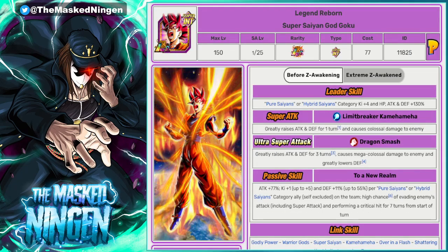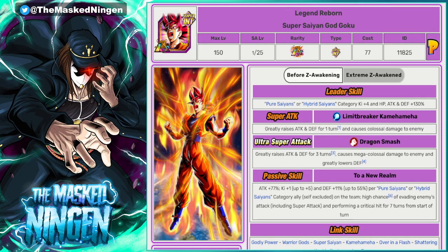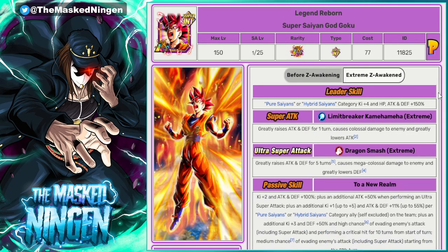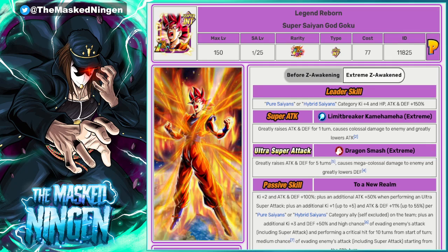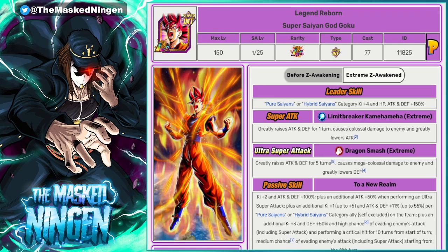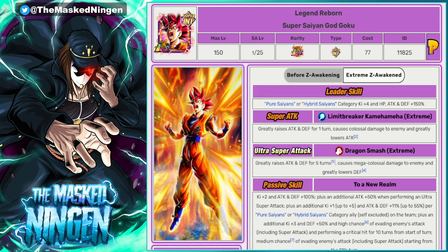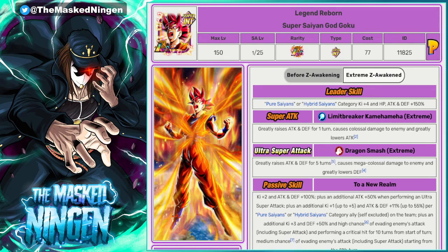Number 9, we have the LR God Goku. Before Bulma released, I would probably argue that this guy was the best yellow coin LR on Global. Obviously, his EZA is still not out on JP. I wonder if that is the main reason why he doesn't appear in any top 10 LR lists, although people like Truth probably do factor in his EZA even though it's not out on JP. Because there are other units from the anniversary and stuff, this guy probably wouldn't make it into the top 10 if those guys were included. But this guy is at number 9 and he is very, very good.